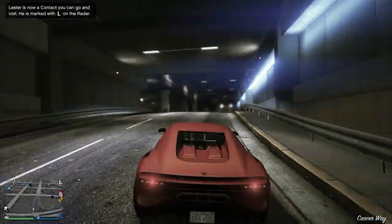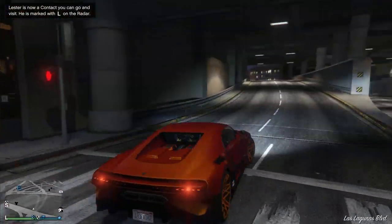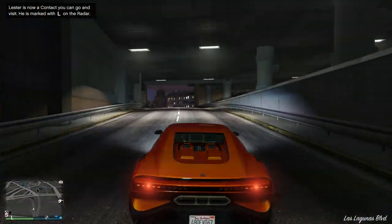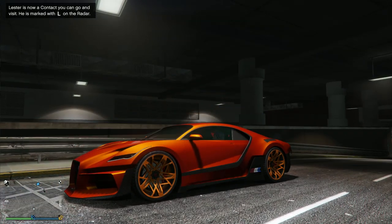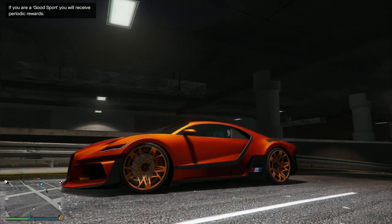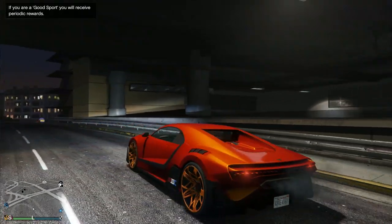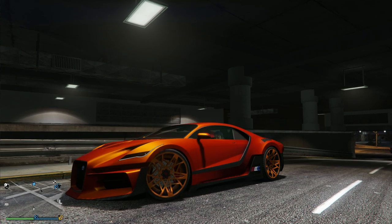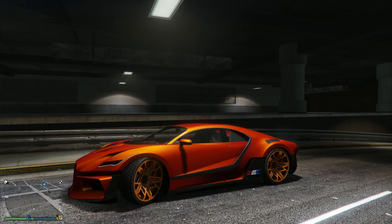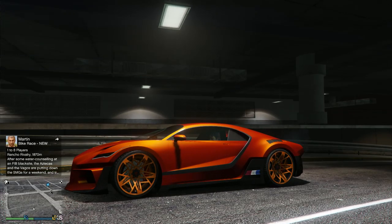So it's really that simple - just take it to the LSC, buy any rim (I recommend the muscle rims since they're the cheapest), change the color, buy the stock rims back, leave, go to single player, come back into online, and boom - you've got your beautiful-looking rims. This does work on many cars, though not every car. There is a list somewhere out there, but you may just want to test it. If it works, great; if not, it's one of the cars that unfortunately you just can't change, for whatever reason Rockstar still doesn't add this to the game officially.